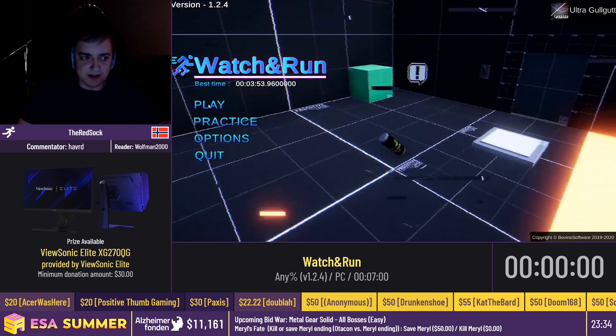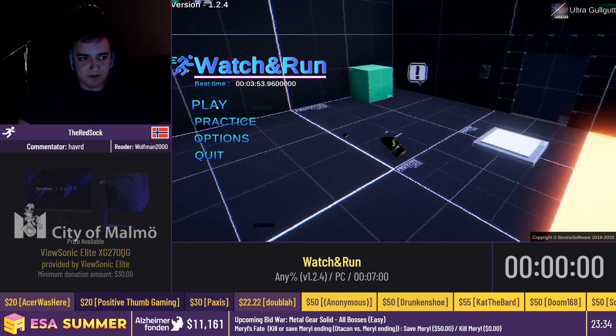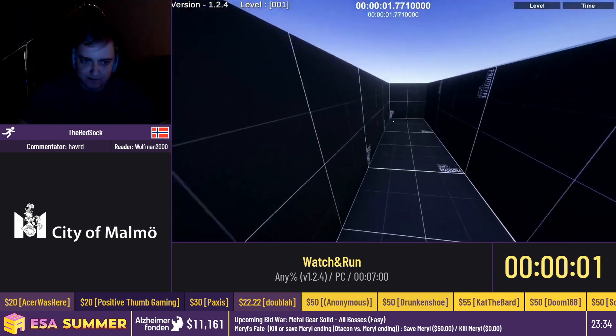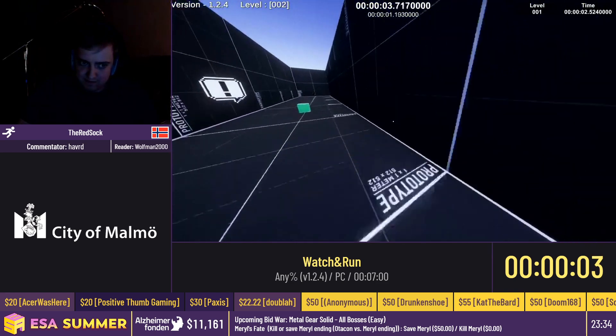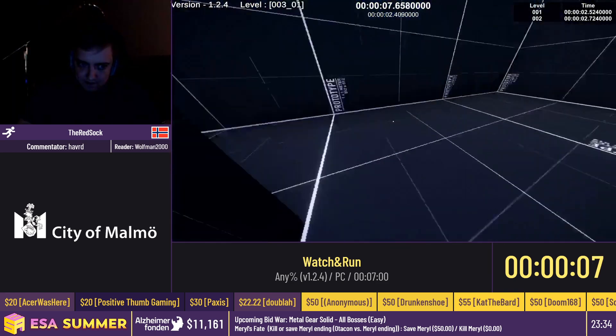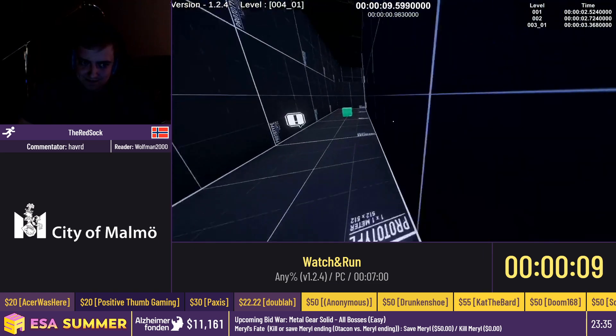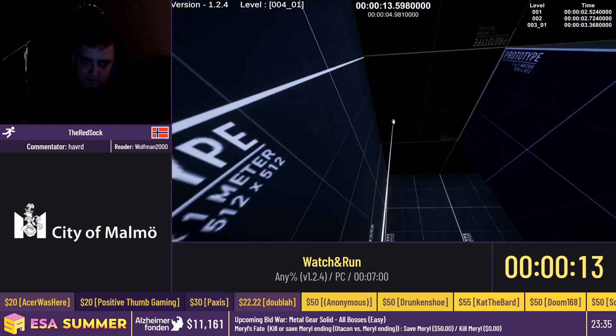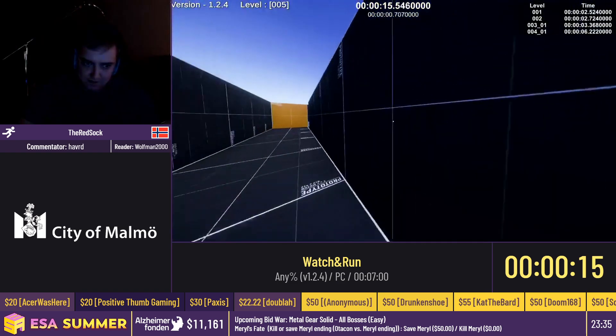I'll just count down from three, and then we start. Three, two, one, go. So already he's bunny hopping, and you're supposed to click these boxes to go to the next level. There is actual strafe jumping programmed into the game. You can jump on boxes while holding them and drag yourself upwards — that's gonna be useful later. If you go fast enough, you can go through certain walls, because that's a mechanic.